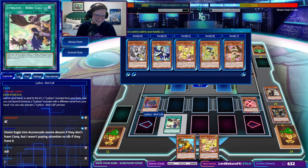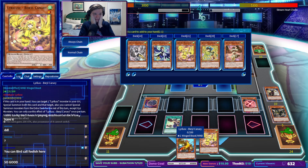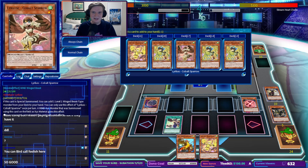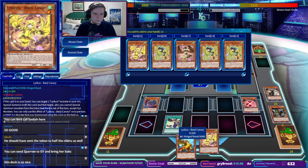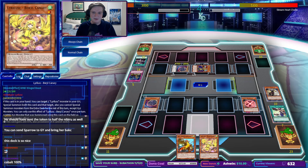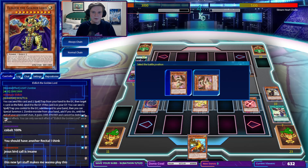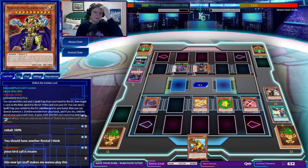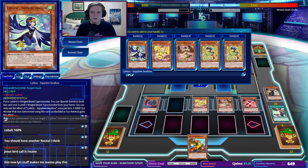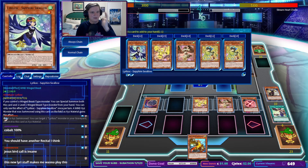We can force out an early Eldritch effect. Forbidden Droplet sending the Wauk Harrow? Wow, you must think very little of me. Do I have no Lyriluscs in my grave? Bird Call — what do I even get? I do have to actually activate Barrel Canary. I do have one additional Recital. We will go for the effect — we get Sapphire Swallow, right? Yeah, we have to. It's gotta be Sapphire Swallow. We don't have Normals, so let's go for Sapphire Swallow.